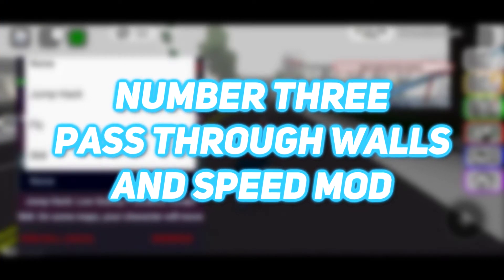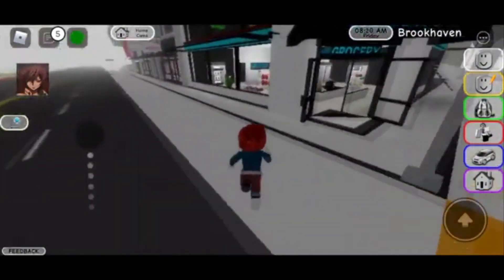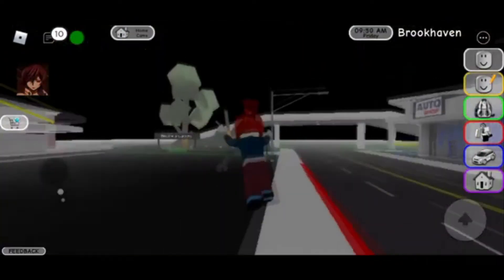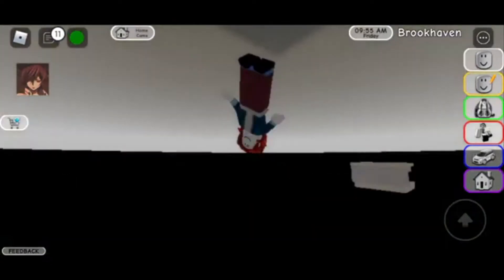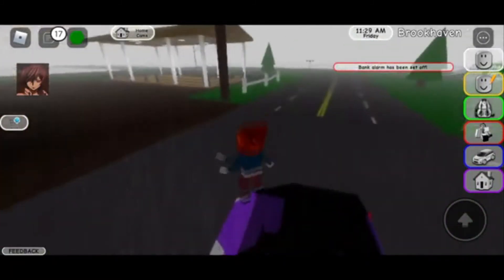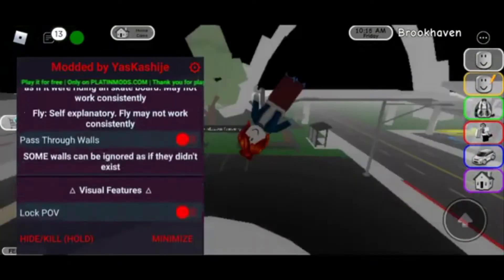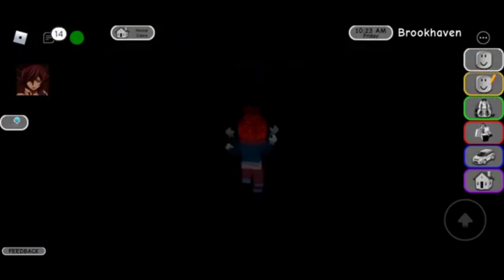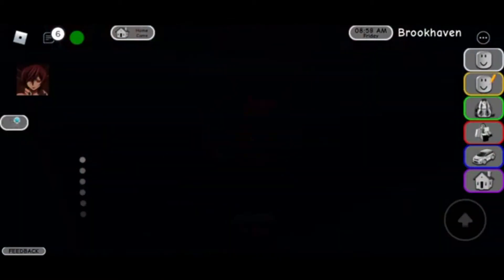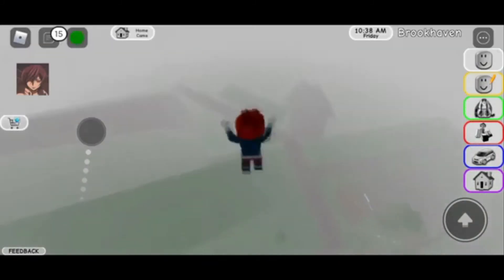Number 3: Pass Through Walls and Speed Mod. The name says it all. Walls are annoying, right? Having to go around an entire hallway just to get to a different room doesn't make sense. Why can't you just go through the wall? Well, with this mod, you can. Pass through walls like they were never here. No more long walks to get out of houses — just pass through the walls. The second part of this mod is the speed. You can turn into the Flash and run at light speed with this simple mod. Say no to cars, save the environment, and run to wherever you want to go. Passing through walls and running like the Flash, this mod is going to save you so much time for more important stuff.